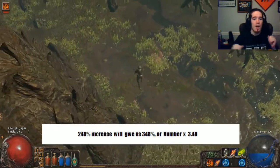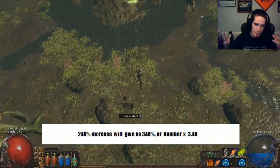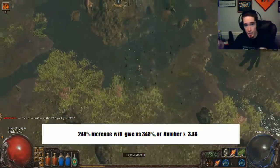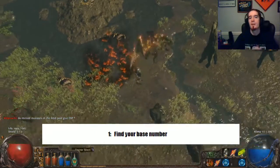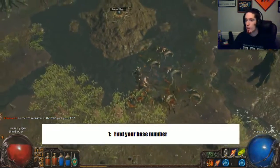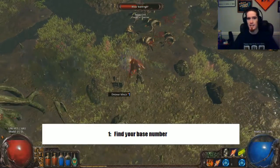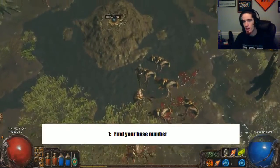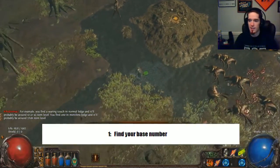Once you understand how to do that, the next step is to understand how the game processes your stats, including all of your passives and gear. The first step is to find your base number. Your base number is, for example, the armor as listed on your item. So if you have a piece of armor that gives 5, a piece that gives 10, and a piece that gives 10, your base armor is going to be 25. Do not count any increases whatsoever — the base number is as listed while naked with nothing else taken into consideration.